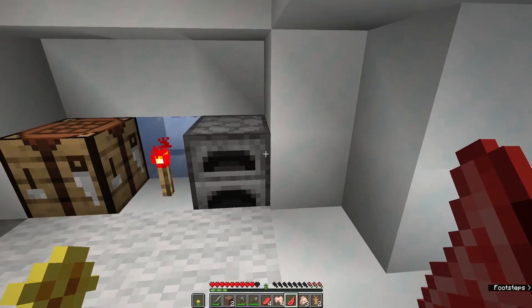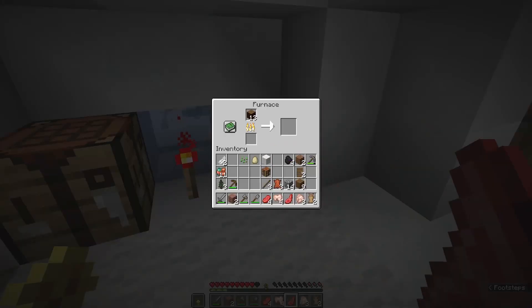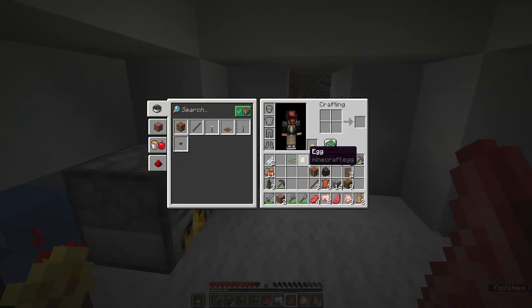When you run out of coal, you can always cook your logs into something called charcoal. I'm going to show you that mechanic right now. We plop a log in here, our piece of coal goes away, the furnace lights up, and once this arrow goes all the way to the right we get ourselves a piece of charcoal.